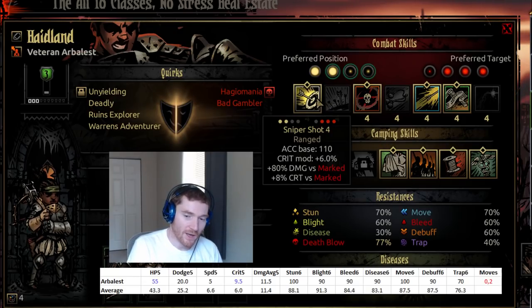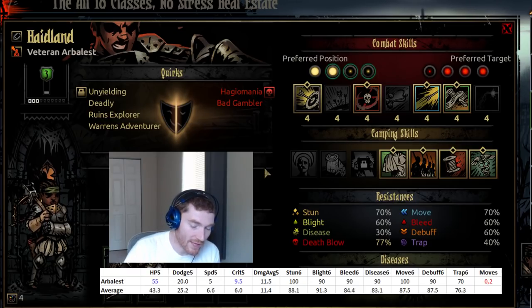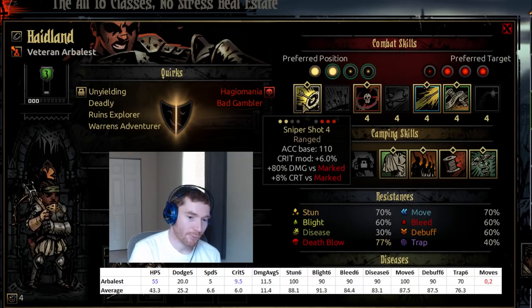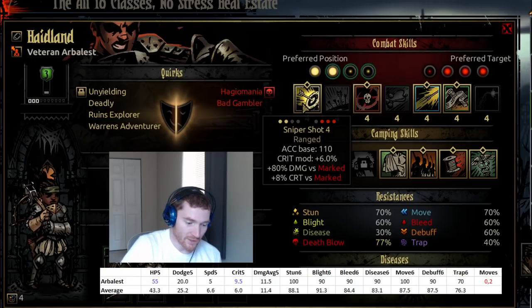In terms of the Arbalest at max level, her Sniper Shot gives plus 100% damage versus a marked target and plus 10% crit. If you shot the enemy twice with Sniper Shot, that's the equivalent of shooting once with mark and once again with Sniper Shot — meaning you need two rounds just to break even. And it gets worse: it's not actually plus 100% damage prior to level 5, and other mark-users like the Bounty Hunter or Hound Master scale up less, so it's really only the equivalent of about one and a half shots.